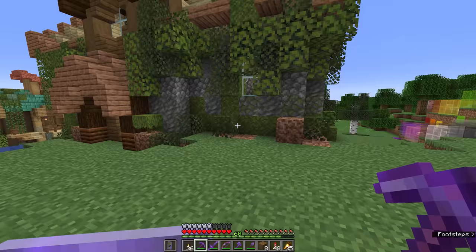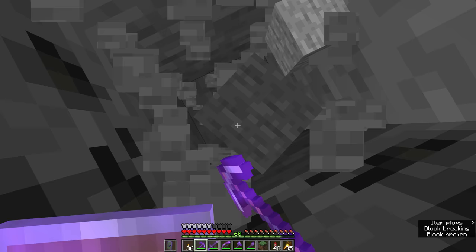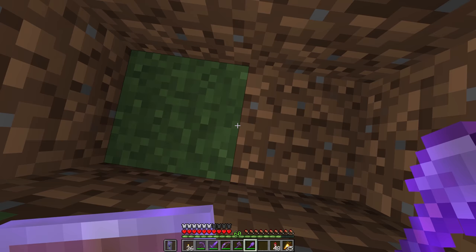Why shouldn't you dig straight down? Digging out the block immediately below you means you're going to fall into any caves, enormous caverns, dripstone stalagmites, water pockets, or any lava lakes that have generated directly below you. There are safe ways to dig downwards though, like standing between two blocks and then digging out the blocks to your left and your right.